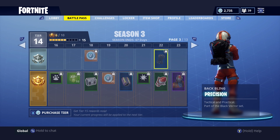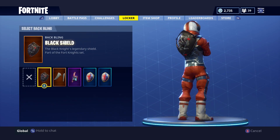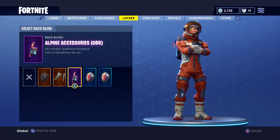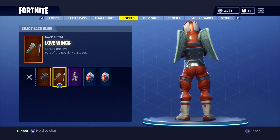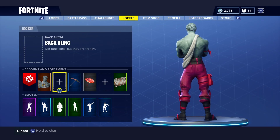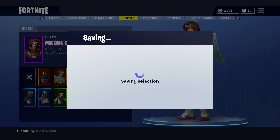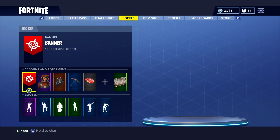We also get a Rocket Rider emoticon and our first back bling at around tier 24, called Precision — it's got a little radio communicator. Back blings are a new kind of customization. Looking at back blings, the Knights get them from Season 1, the Angel has them too, as does the Raptor skin and the Ski skins. You can actually put these on any of your characters. For example, my character already has the Black Knight shield but I can swap it to the Angel wings. You can have the Angels, the Skis, or simply take them off — it's a great customization option.